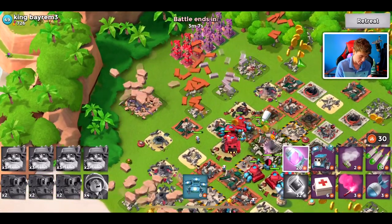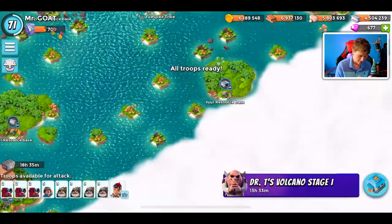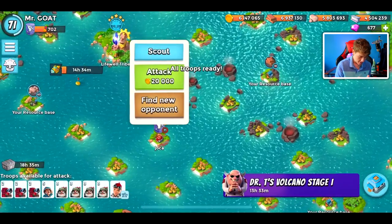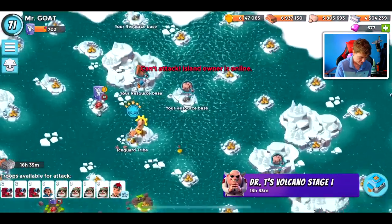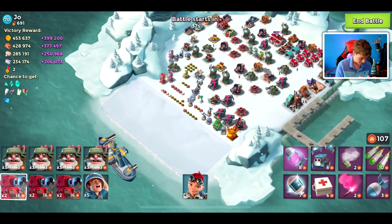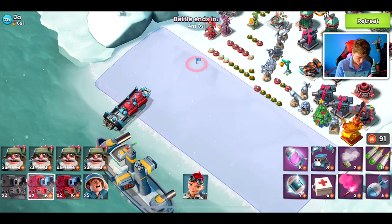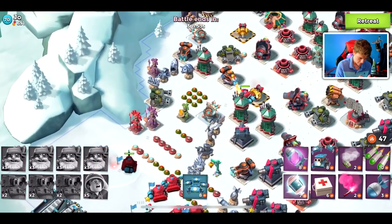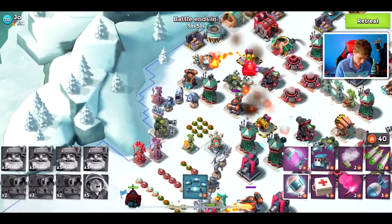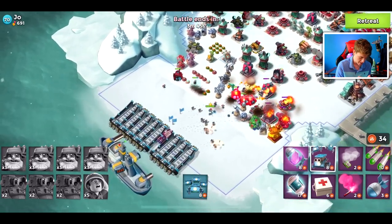Down goes the second base. We only lost a Medic and a Bombardier, so I guess it wasn't more difficult than the last base. Now down goes base number two — we've reached above 700 medals with only 298 to go, at least as our initial goal. We'll see beyond that. There are a lot of Grapplers we're going to be going against — that's fine, we'll deal with it. I need to get more GBE statues because I think I only have two, maybe three right now.